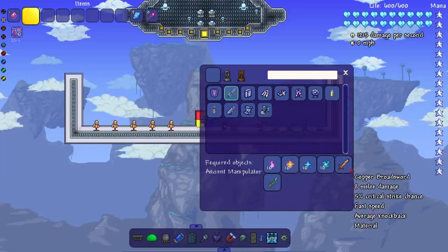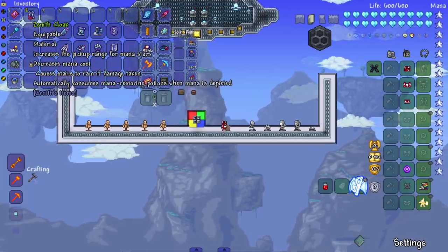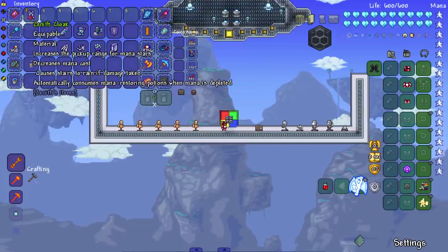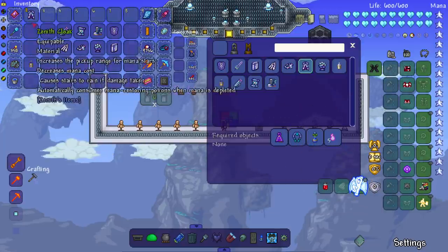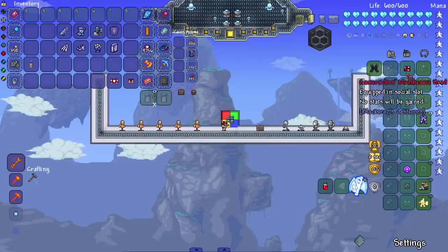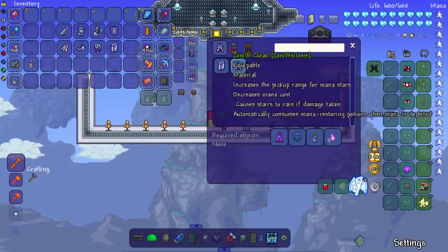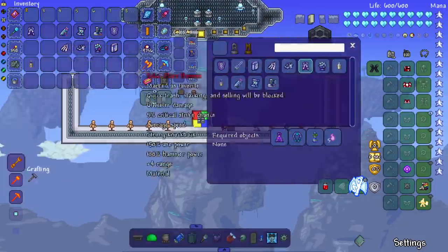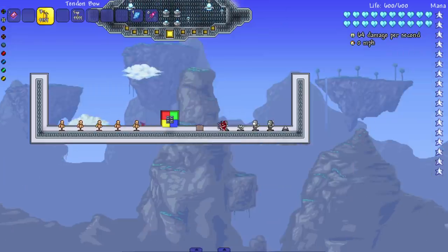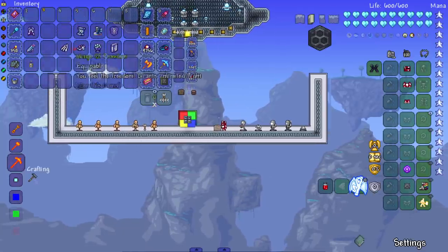Let's start looking at some accessories. The Cloak increases the pickup range for mana stars, decreases mana cost, causes stars to rain if damage is taken, and automatically consumes mana strong potions when mana is depleted. These are just mega accessories combining everything together. Next, the Quiver — chance to not consume ammo, increases range and damage. Let's see it in action — that's Zenith power right there, just increased range. These accessories feel a little weak so far.